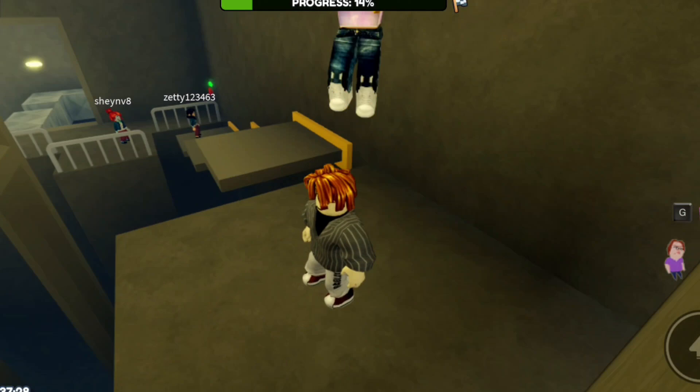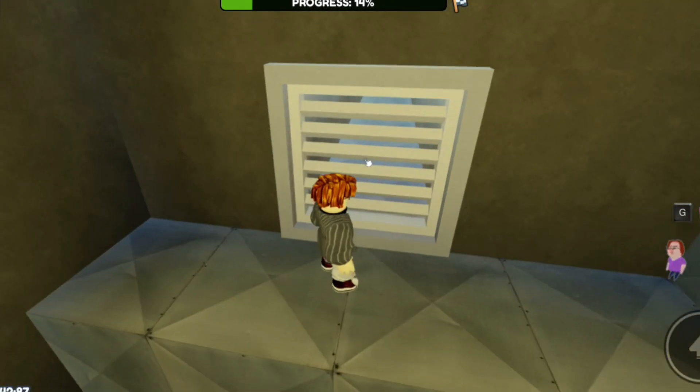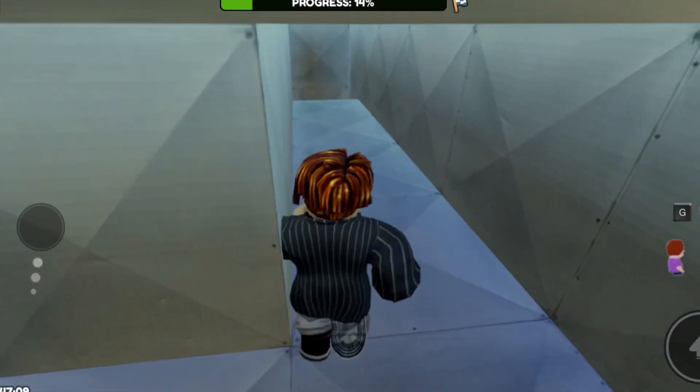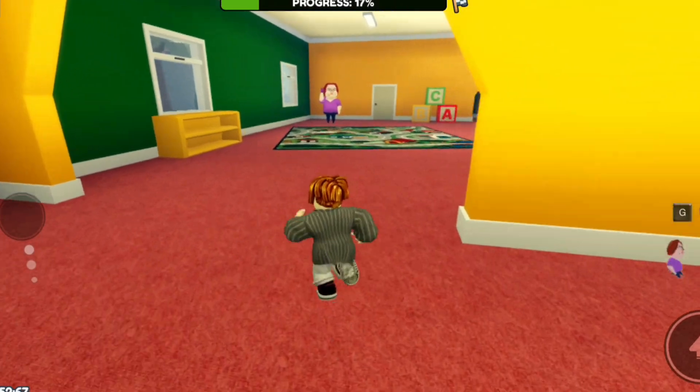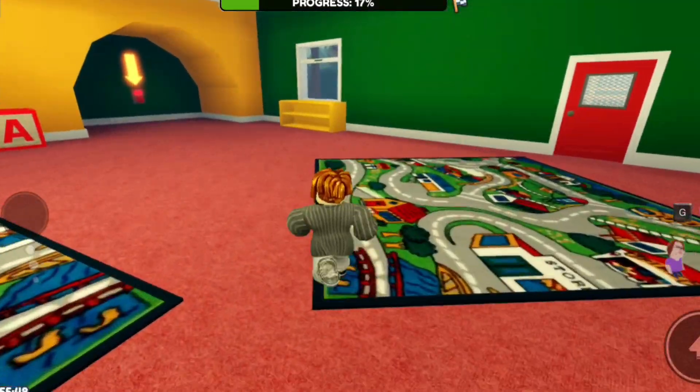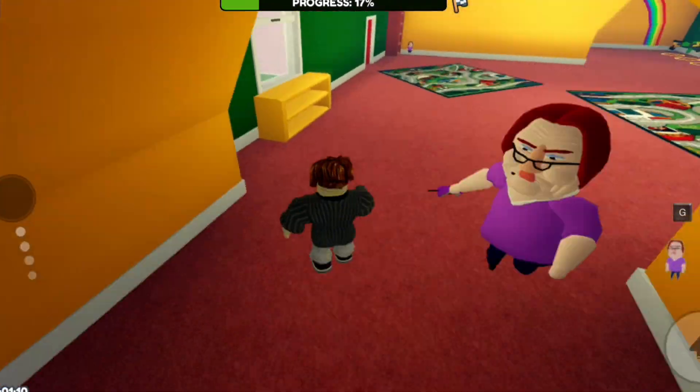That's good, let's go. Let's follow inside the vent. Just punch it. Run over with Miss Betty — Betty the nursery who is busy on the phone. And now we need to click the red button.